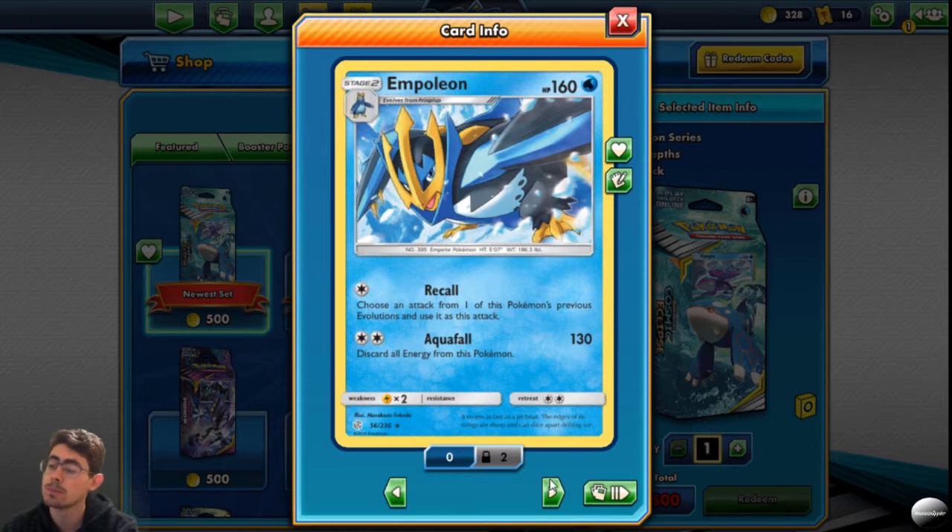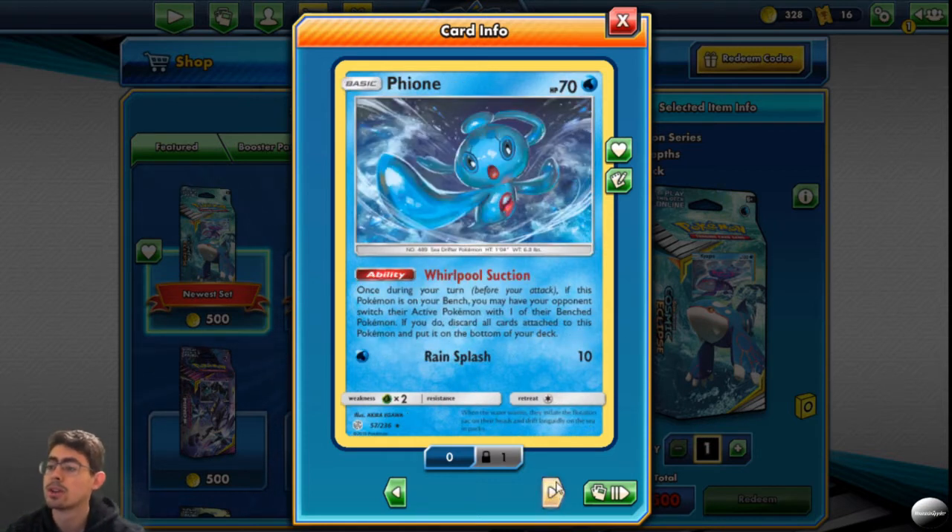Aqua Pour discards all energy — I'm liking this. Fionn: once during your turn before you attack, if this Pokemon is on your bench, you may have your opponent switch their active Pokemon with one of their bench Pokemon. If you do, discard all cards attached to this Pokemon and put it on the bottom of your deck. That can be very clutch.